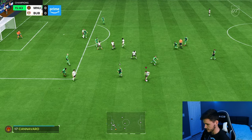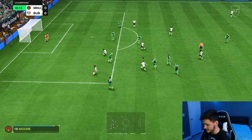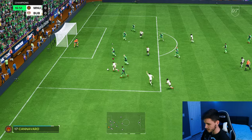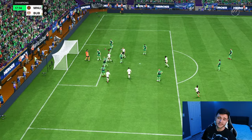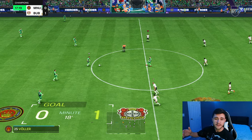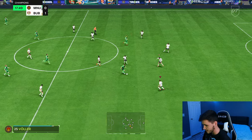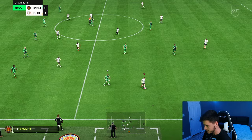His dribbling is probably some of the best I've used all year in FC 24 — five-star skill moves, he just keeps the ball so close, good acceleration. The cutback is what he's gonna be best at — running down the left-hand side, incorporating his dribbling and his skill moves, and then looking for cutbacks. That's a good tackle right there as well, and I think defensively with the Shadow chem style he should be very good.